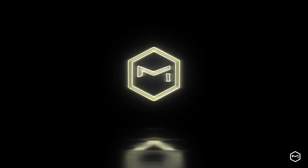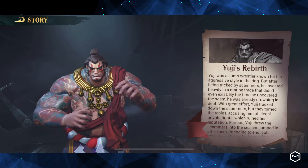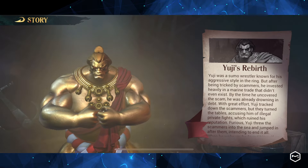Welcome back to the Meta Instincts channel. Today's video will discuss the new knife-throwing hero, Yuji. We'll explore his skills and how he can optimize the bait ship.